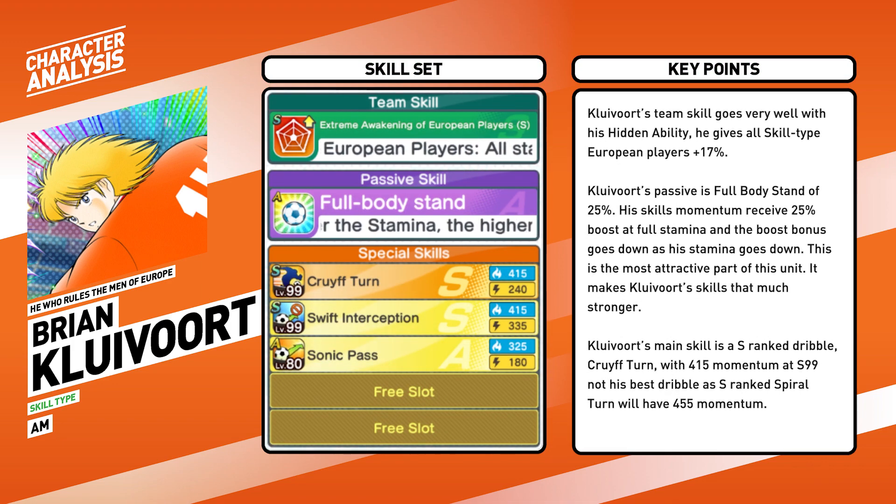His team skill goes very well with his hidden ability — he gives all skill type European players plus 17%, which is the third of this team skill. Clevert's passive is Full Body Stand at 25%: his skill momentum received a 25% boost at full stamina, and the bonus depreciates as his stamina goes down. This is the most attractive part of this unit — it makes Clevert's skills much stronger.